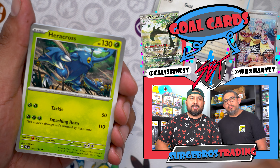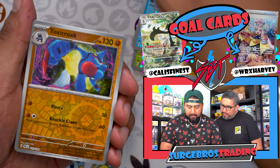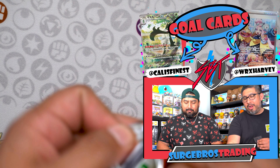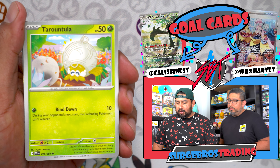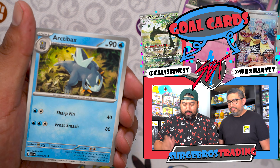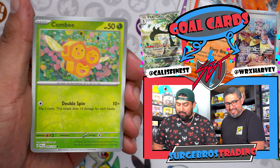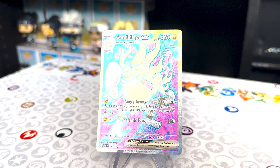We already kind of saw the artworks when we did the pre-release kits and when Target messed up. We got a Kilowattrel, Zoroark, Therapeutic Energy, Toxicroak, and a Tyranitar. There's a cool Tyranitar in this set. This is going to be a fun set because there are a lot of cool illustration arts. The Giacomo full art — I packed that at the pre-release kit!